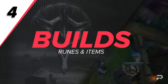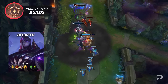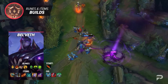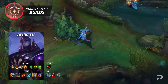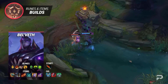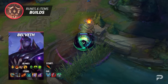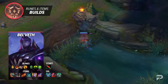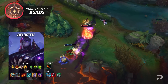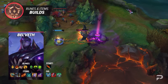For your runes, run Lethal Tempo, Triumph, Alacrity, and Coup de Grace as your primary page. Last Stand is also good but comes down to preference. For your secondary page, the typical build most junglers go with is Inspiration, and you'll probably see a lot of players running that on her. But we found that Conditioning and Unflinching really helps with team fighting later in the game. If the enemy team has basically no CC, you can replace Unflinching with Revitalize.